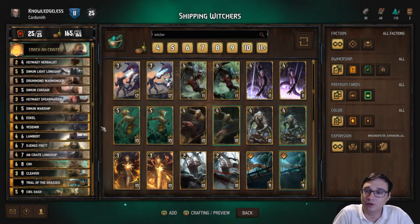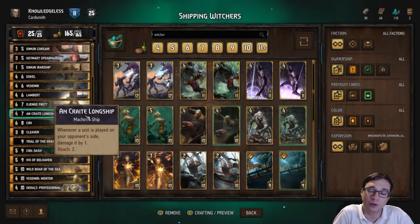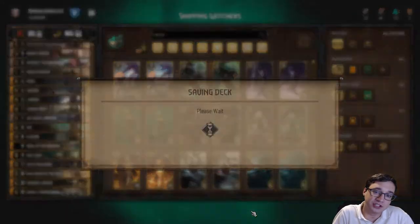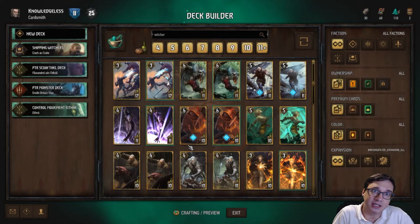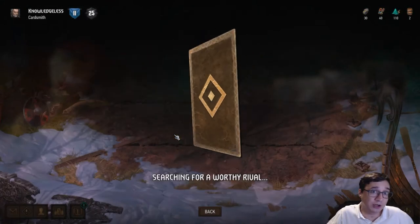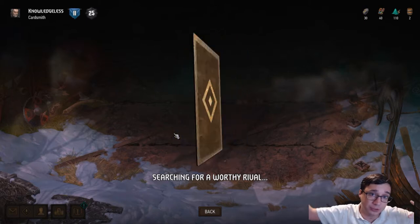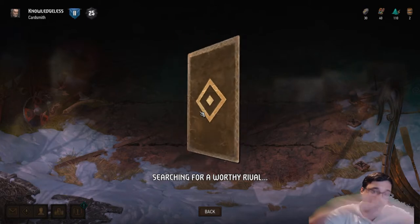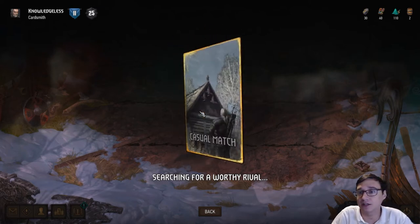Hello everybody. Today we're going to be looking at a deck I call Shipping Witchers. I noticed that Ship Skellige didn't have very many gold cards and there are a lot of gold witchers, so I took the two packages — the witcher package and the bronze ship package — and merged them together to make this deck for Skellige.